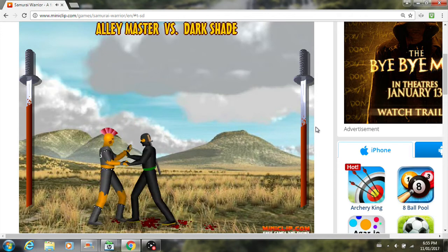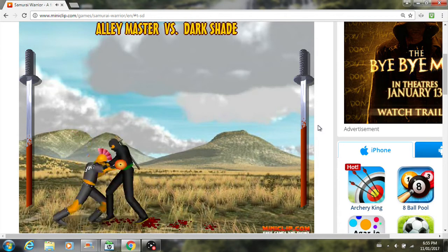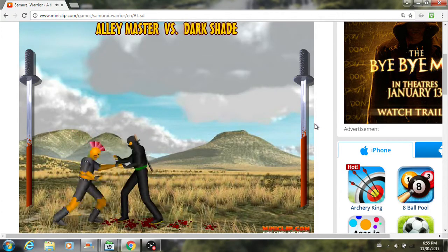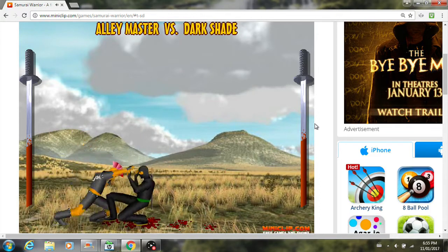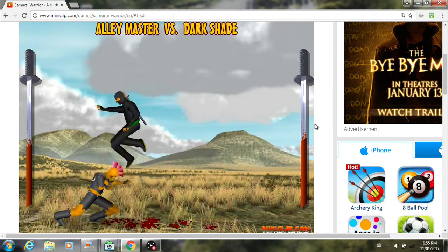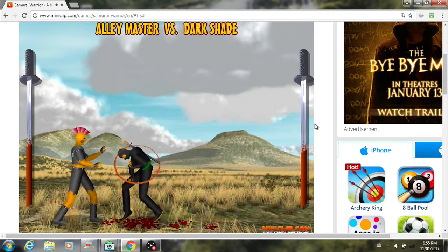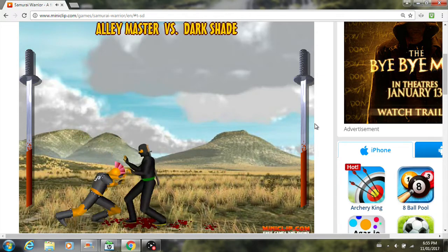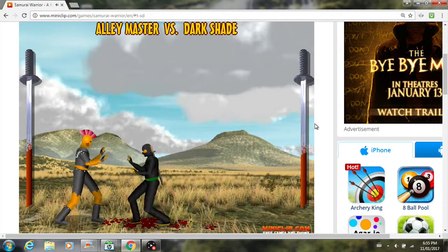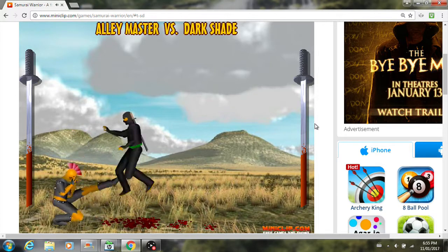Wait, how do I jump? Oh, with the up arrow key. I'm not gonna let this guy win. Let's go up to him. He's narrowing down on us, making us go to our barrier. Come on. Okay, we're both pretty equal here. Come on, kick!